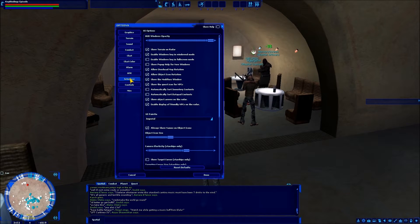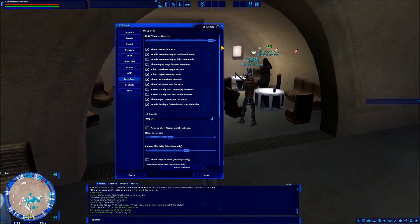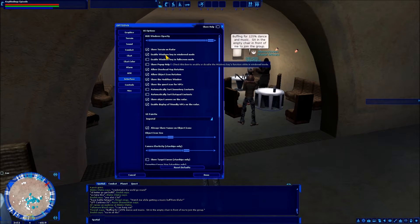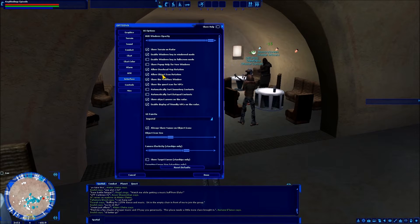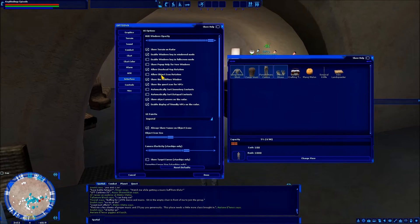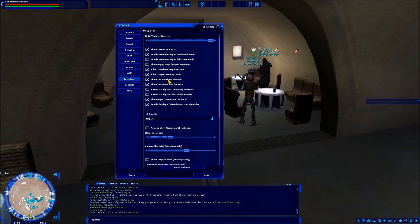If you go to Interface, you have a ton of customization that you can do to the Galaxies UI, which is surprisingly — for the time this game came out — a little overwhelming. I really suggest playing with some of these, like the overhead map rotation — I like to have it rotate. Object icon rotation is for your inventory; you can see these icons are spinning. You can disable that so they're all constantly facing forward. But here, this is what I was looking for: Show the Modifiers Window. The modifiers window, you can see it blinking at the top — that's your buff window.